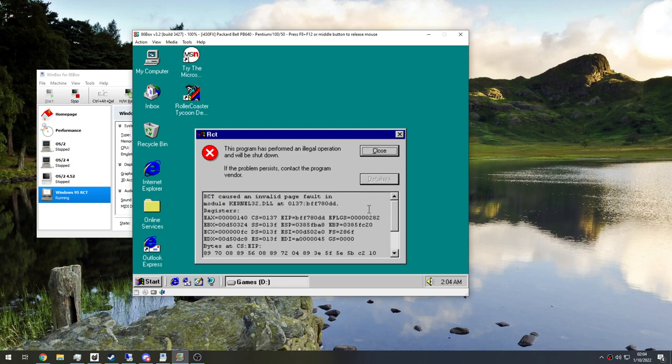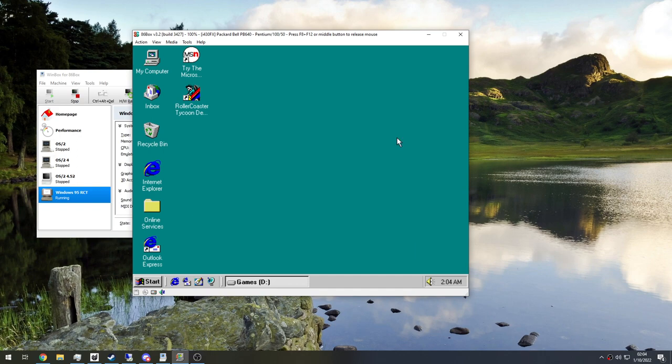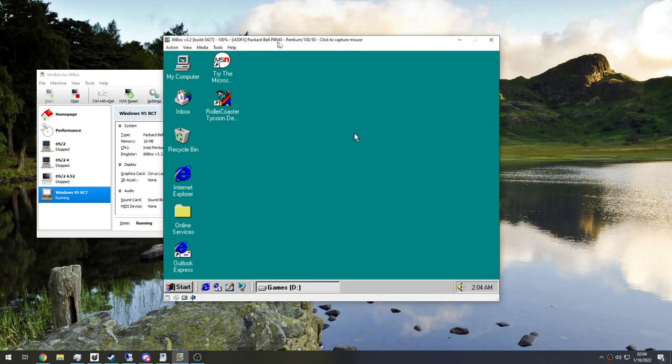Performed an illegal operation in kernel32.dll — ooh la la. Just like nowadays with Display Window Manager sudden CTDs. That feels very familiar. Seems like minimum-spec Rollercoaster Tycoon doesn't quite work.